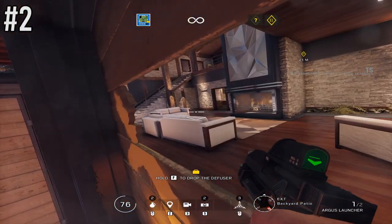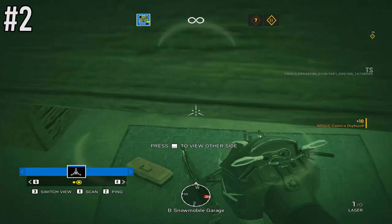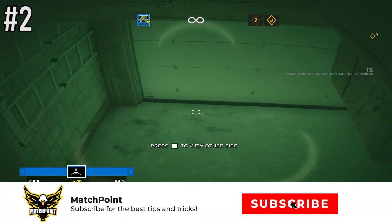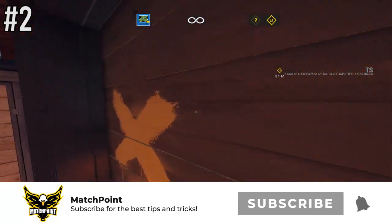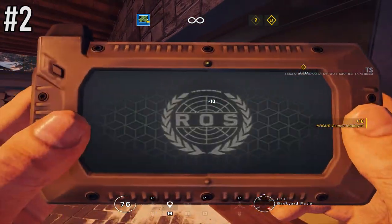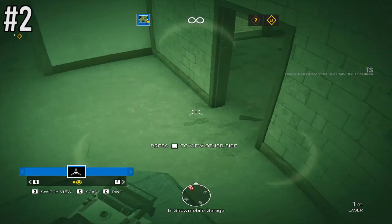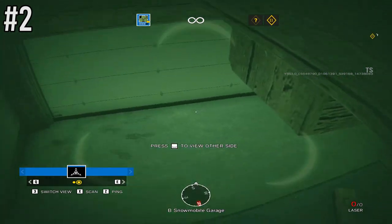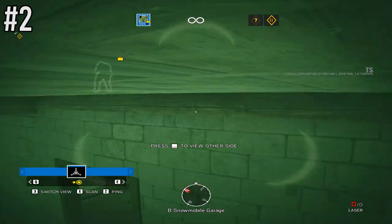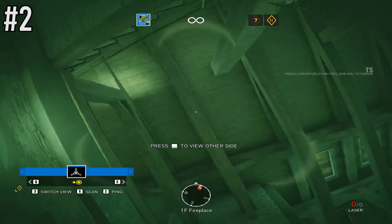Continuing on Chalet — if you're attacking Snowmobile Garage and want to take out bandit charges, you can do this with Zero's camera for some vertical play. Come over to the main door and get an angle onto the little wooden beam, then shoot your camera into that floor directly. You'll land right outside the garage wall, allowing you to take out any shock wires placed there by Bandit — countering him without ever entering the building.